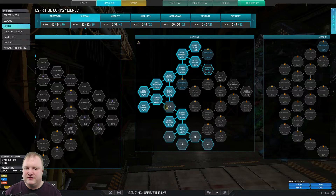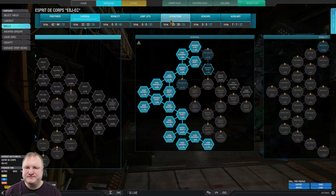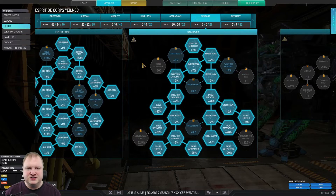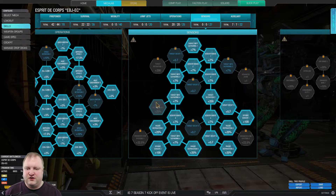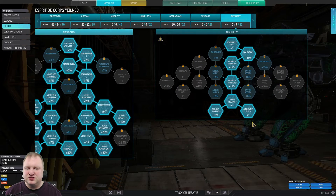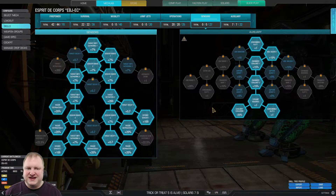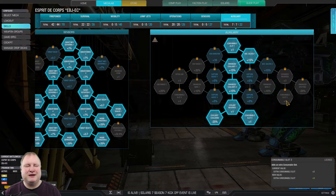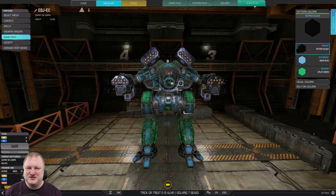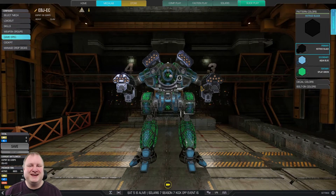We're running the left side of the survival tree with one extra point in Skeletal Density. Then we jump into the operations tree — we take the full operations tree for maximum heat efficiency and heat storage. Then we take the sensors tree for radar deprivation as well as seismic 1 and 2. And on the auxiliary tree, double cool shot with cool shot cooldown. If you don't want seismic, you can go ahead and maybe take the double artillery strike. Guys, this thing is amazing. I've had a lot of fun with this. Let's just take it into a dropship and see what happens.